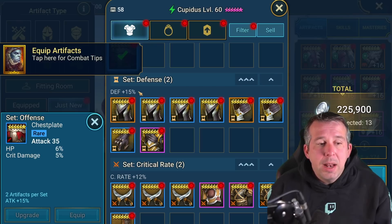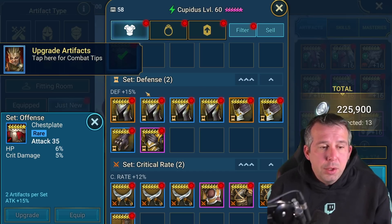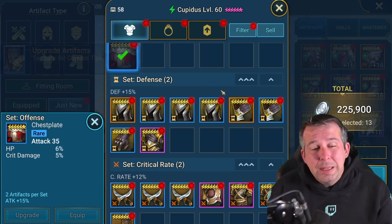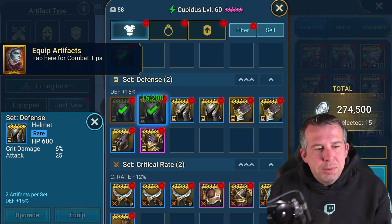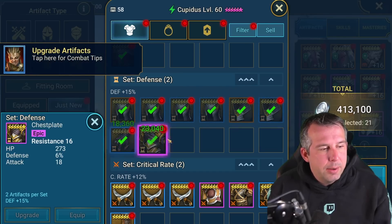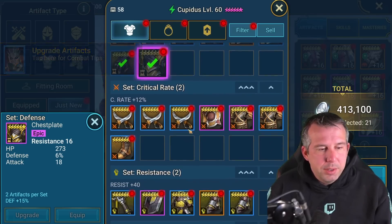They've added a couple more defense-oriented sets now, like the new gear set in the forge pass which is basically a 10 times better version - you're also getting straight damage mitigation. So defense set pieces would have to be absolutely godlike legendary pieces for me to consider it, and it would have to be defense percent or resistance as a main stat.